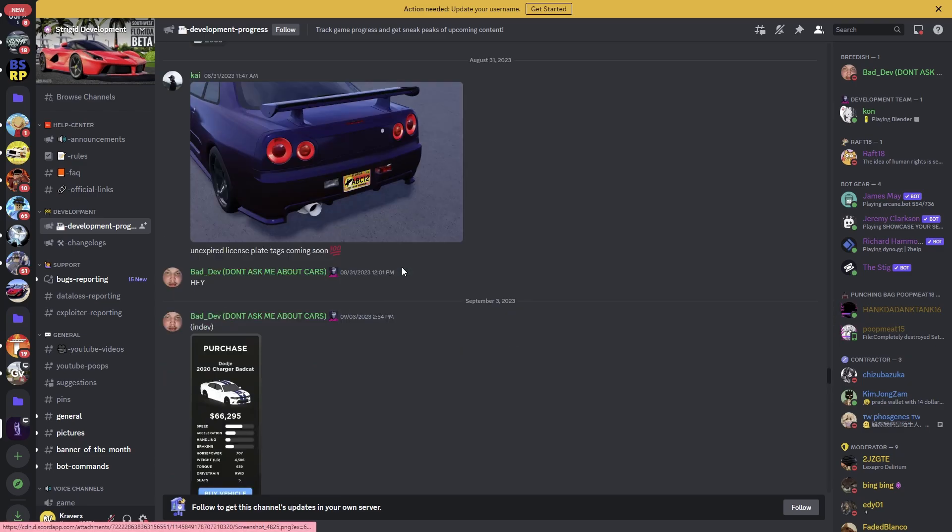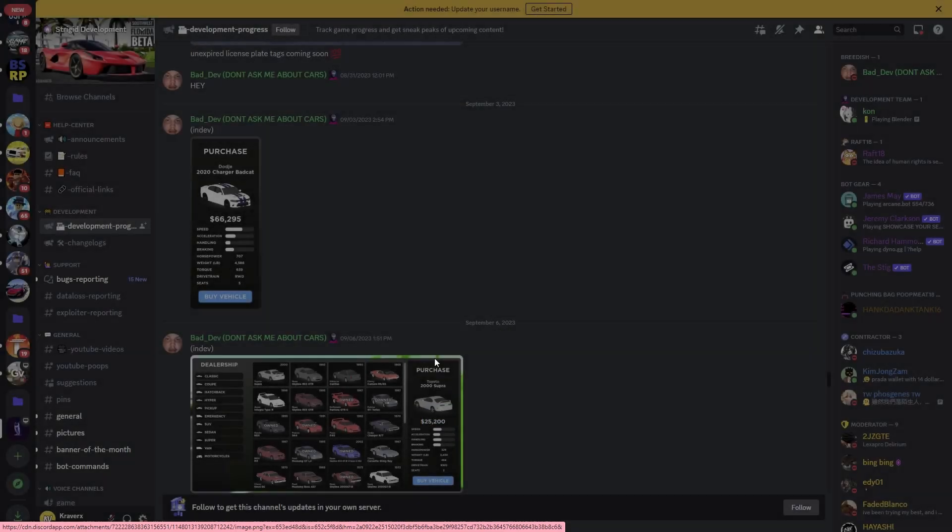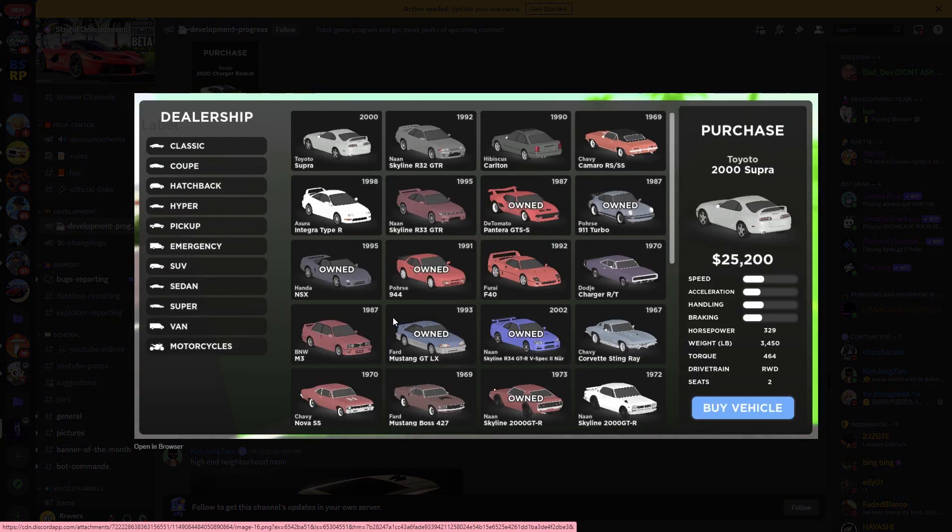We got a lot of cars. Here's another GUI update showing what the stats are going to look like: speed, acceleration, handling, braking, horsepower, weight, torque, drive, turning, and seats. Pretty much everything — all the stats we currently have — but presented in a cleaner updated GUI.